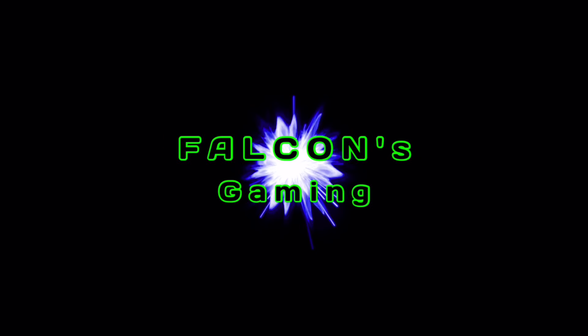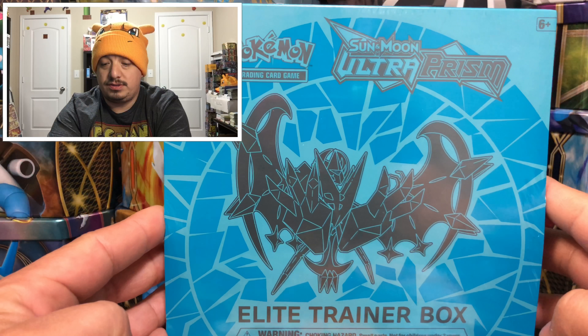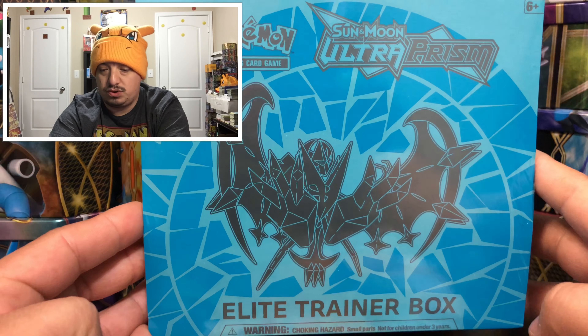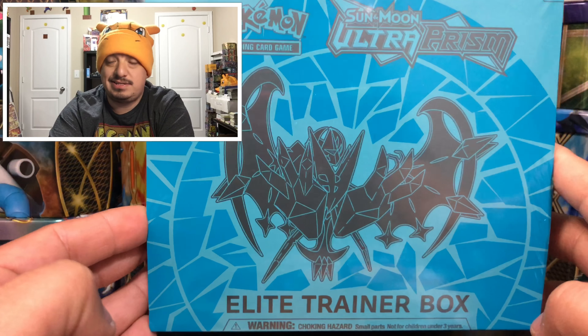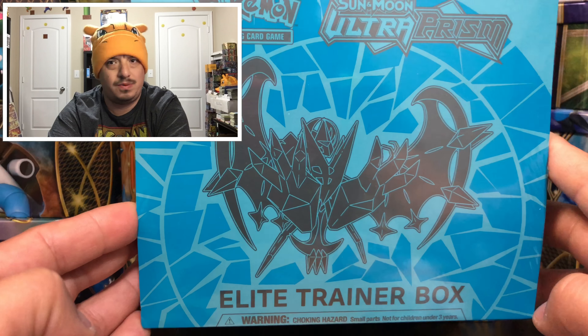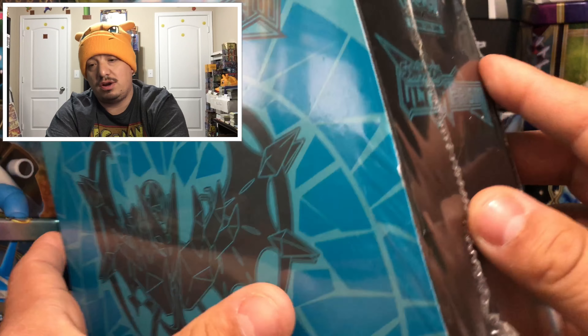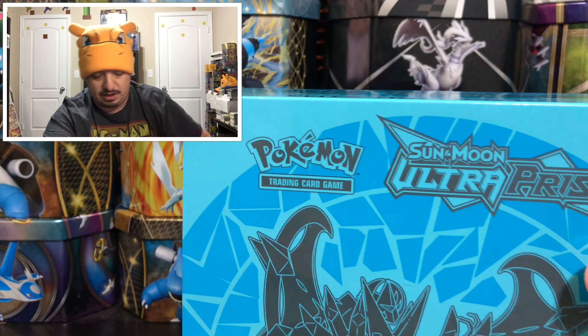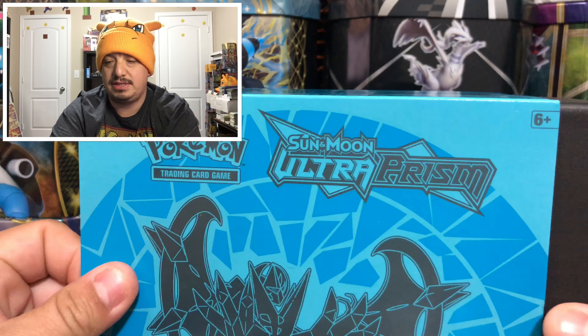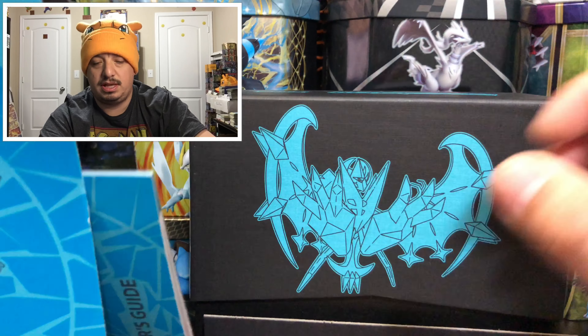Have no fear, Falcon's here! Today I'm bringing you my very first Ultra Prism Elite Trainer Box - the Dusk Wing Elite Trainer Box. Let's get this bad boy open and see what kind of pulls we can get. This is my very first Ultra Prism booster packs - the first time I'm gonna open them. We're gonna open this one a little bit slower so we can look over the booklet, since this is my first time seeing it.